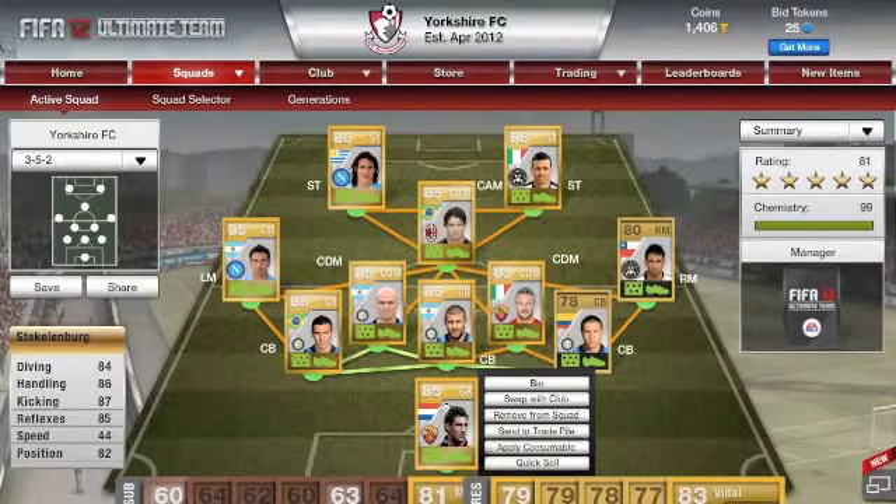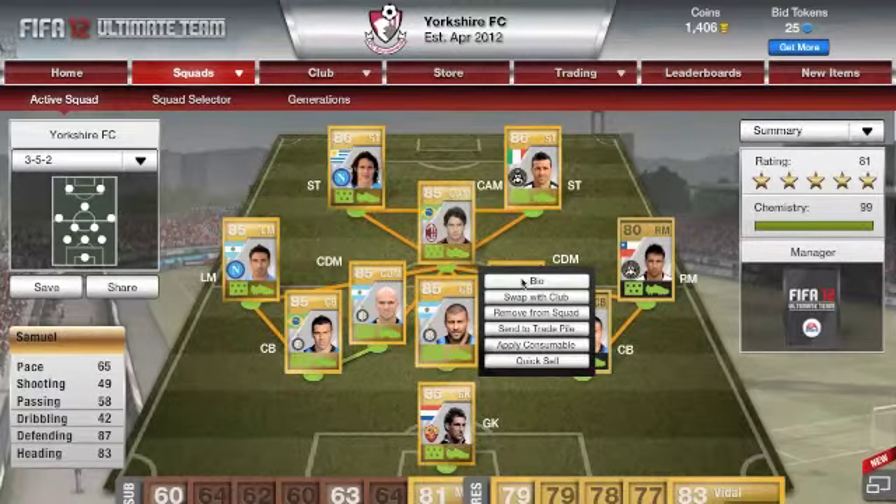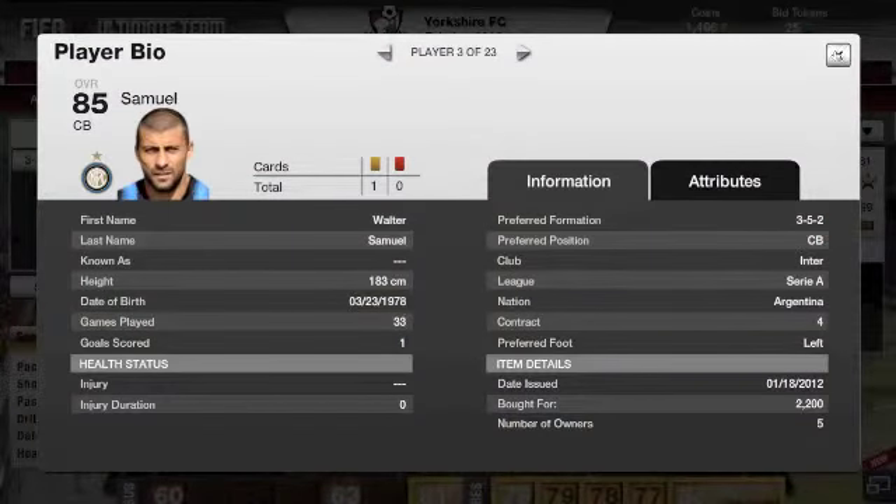He has good diving, good handling, and he's actually 6 foot 6 as well. I already had Cordoba, and then there's Walter Samuel at centre back who is a good defender.